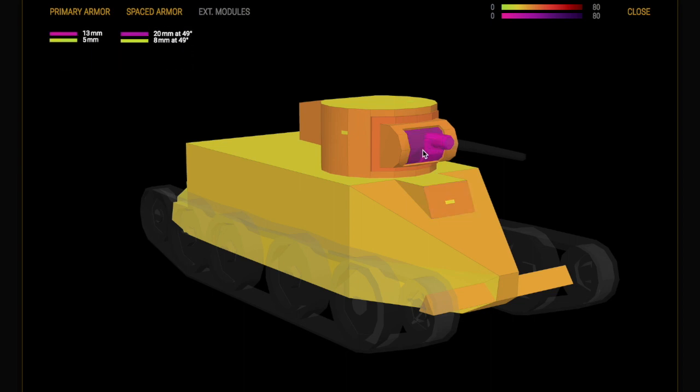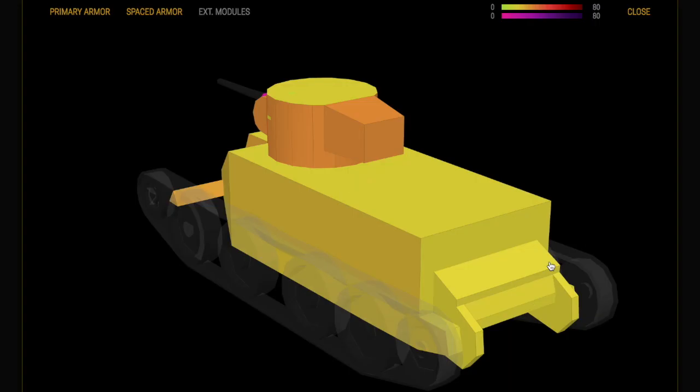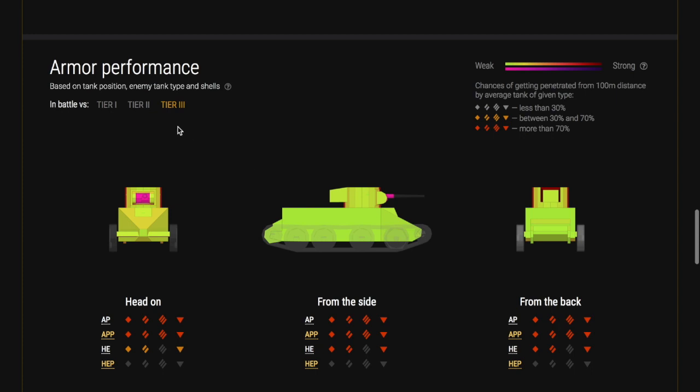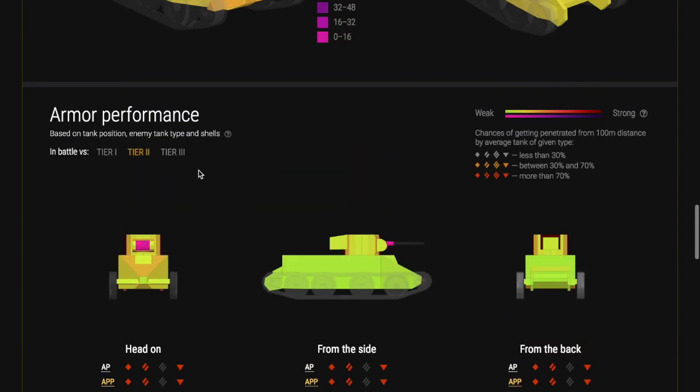Here we are looking at the armour on the tank. The purple part is the gun mantlet - that can't be penetrated. As we discussed before, the darker the colour the more likely it is that you will bounce shells, or the harder it is to penetrate. So we want things to be red if possible, if not orange or dark orange. You can see the back of the tank has a little bit of armour on the turret, but like most tanks it's most vulnerable from behind and on the sides. Looking at it front-on, for tier 1s it's going to be difficult to penetrate, but against tier 2s the armour is not fantastic and you will be penetrated.